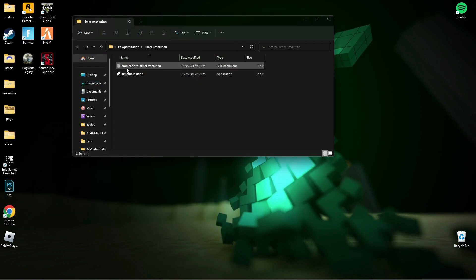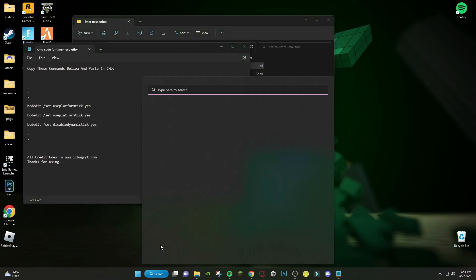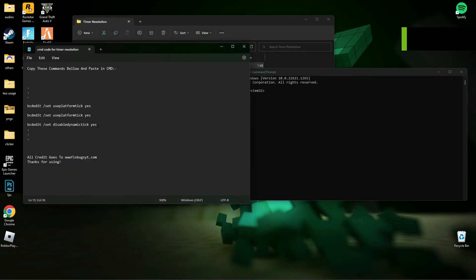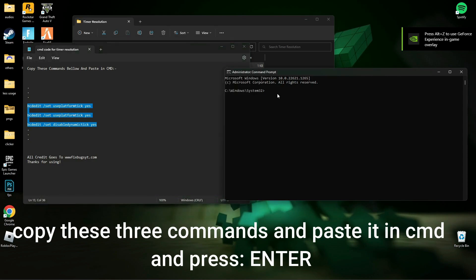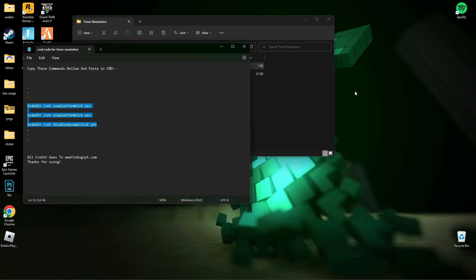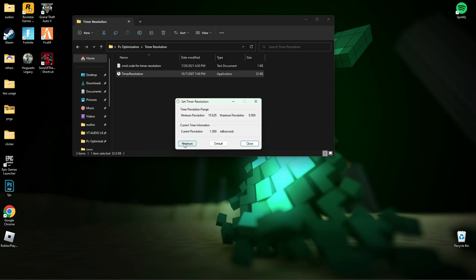Now open Timer Resolution, and again open the CMD and follow my steps. Then open Timer Resolution, press Maximum, and minimize it while you play a game.